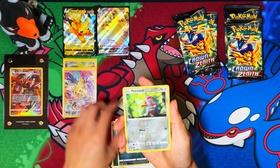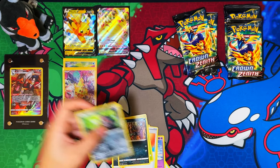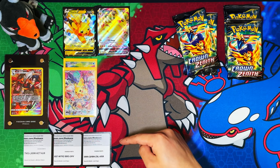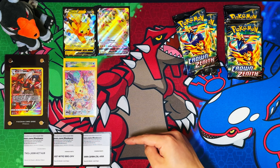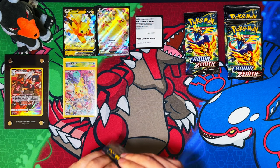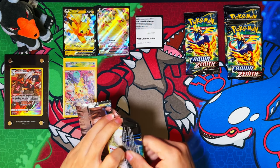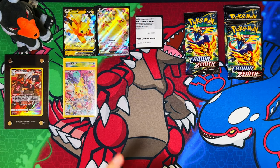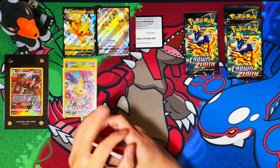I almost forgot guys — I've got some extra code cards to give away, so down at the bottom right there are some free code cards, take them if you want. You get five packs in each box, so ten packs today.